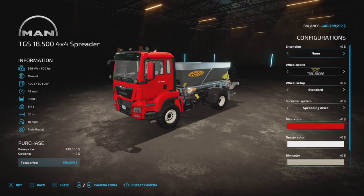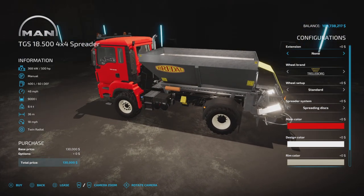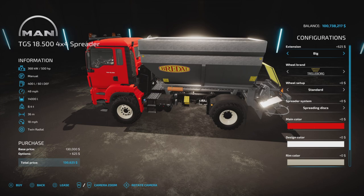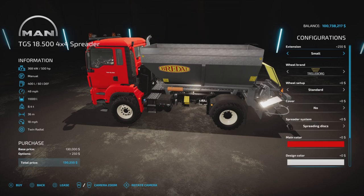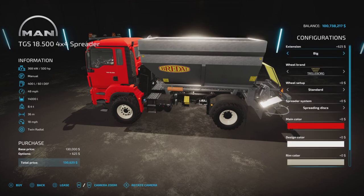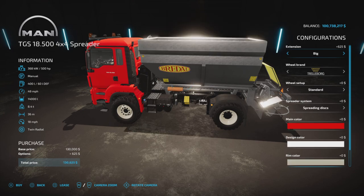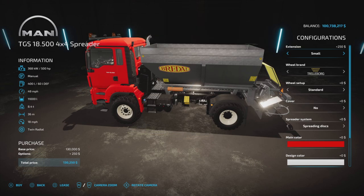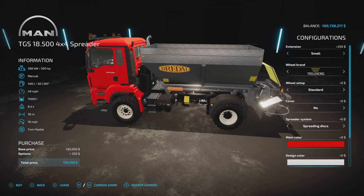The standard model is 9,000 liters and 36 meters spread width, which is already really good. We have a small extension which puts it up to 11,000 liters, or a big extension which gives you 14,000 liters and the option to change the color on the tank. Note that the cover is only available with the standard and small extension models, not the big one. Let's stick with the small extension to take a look at that cover.